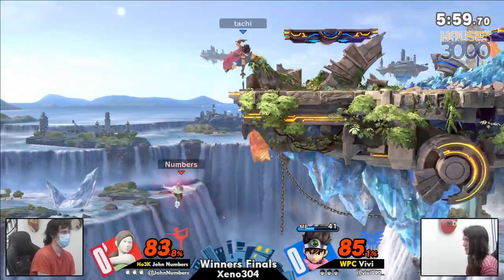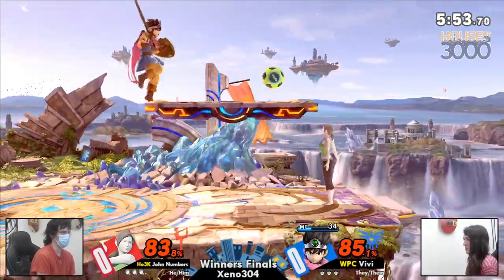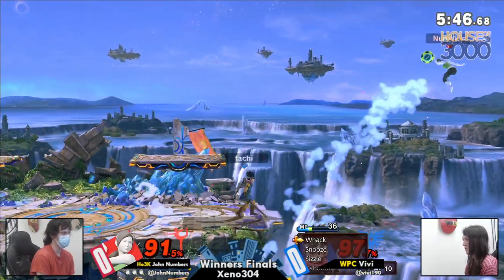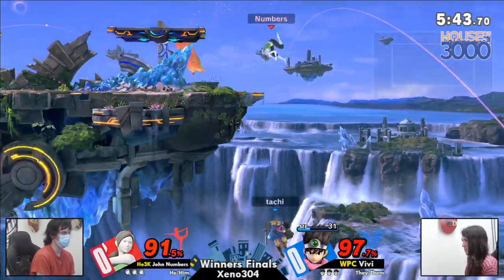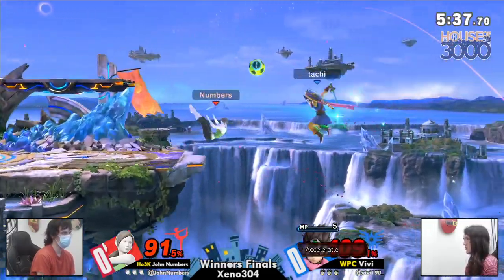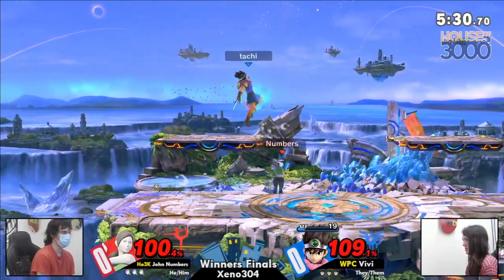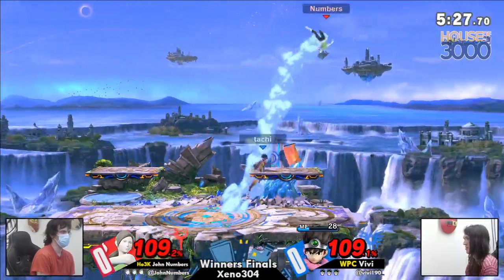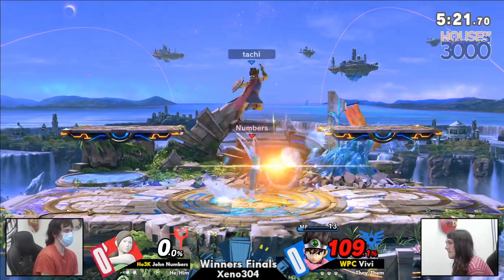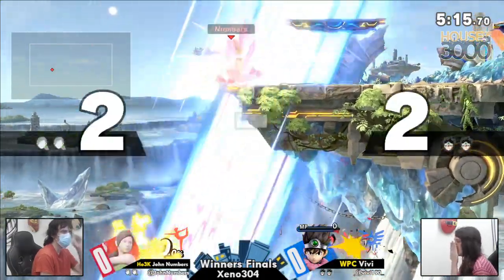Even percentages right now. Vivi looking to maybe get some things started with a Kaswoosh at ledge, but instead choosing to go for the menu. The menu doesn't look like there's anything good on it. Snooze? That would have been cool. But a Kazapple. That forward air — it's always a scary position going out to edge guard Jon. Hero does have the disjoints, but very slow moves. The Zapple reaching so far, able to take Jon's first stock. Vivi now with a stock lead.